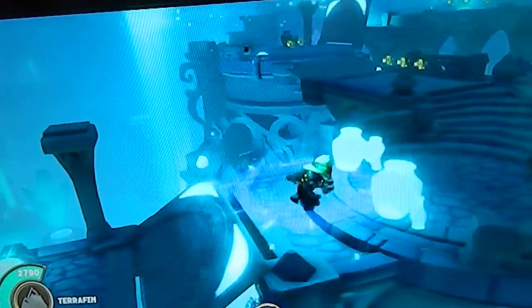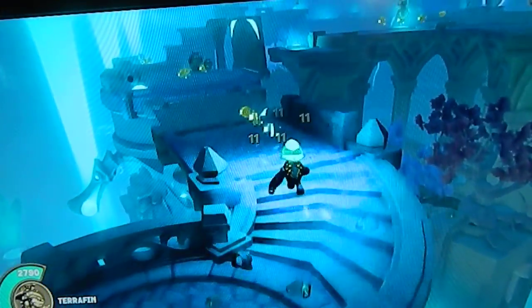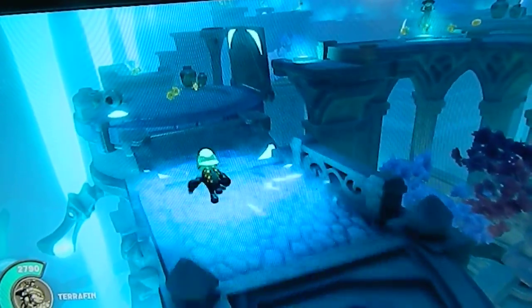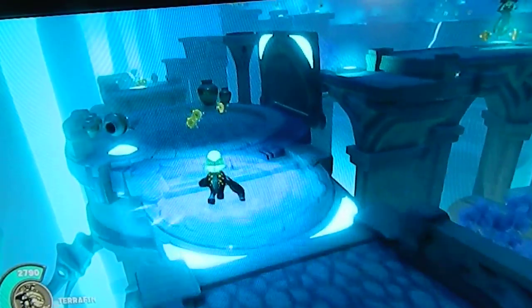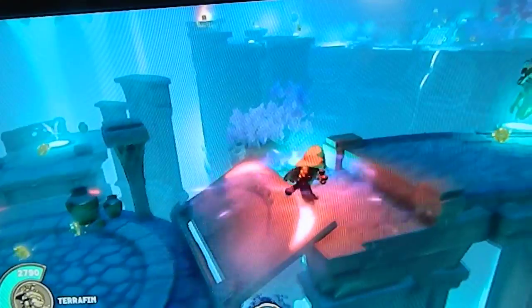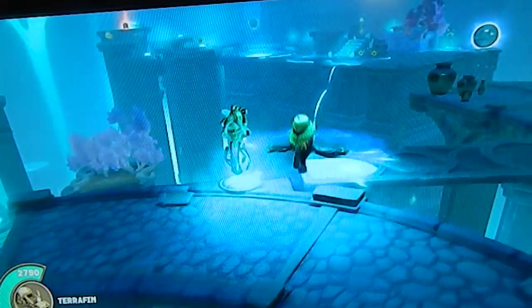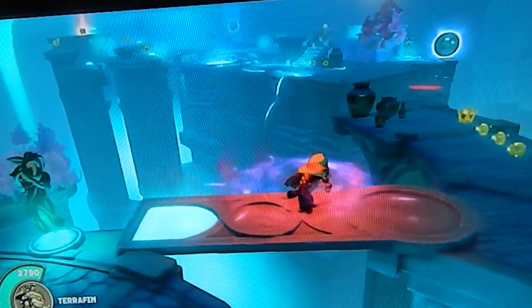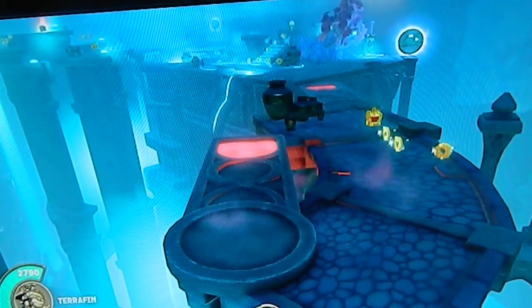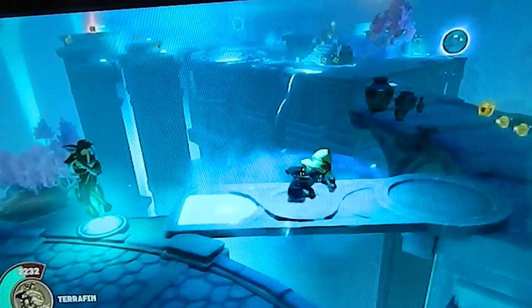Skylanders of the Dark Element are stronger in this zone. Blue is the arcane color, while red is the color of push.